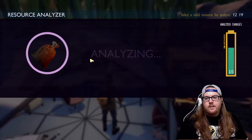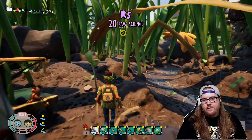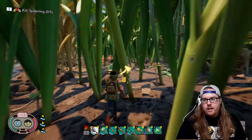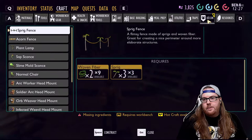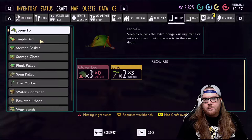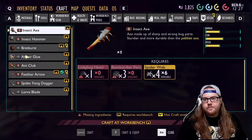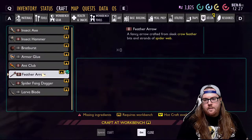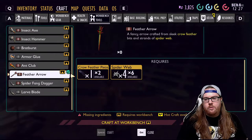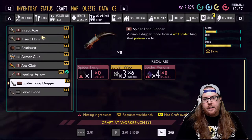Let me analyze the crow feather and see what it gets us. Marksman cap and feather arrow — I know those arrows are pretty good but you need a lot of feathers. The simple bed takes two feathers, which is all we have. The feather arrow just says it needs one crow feather and a spider web — I don't think that's right, a spider web seems expensive for that. Spider fangs would be kind of cool. The next thing to craft is the insect hammer — we need stink bug parts, which we have the boiling gland for, plus berry leather.